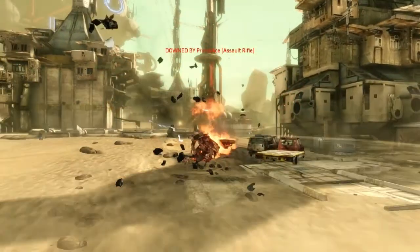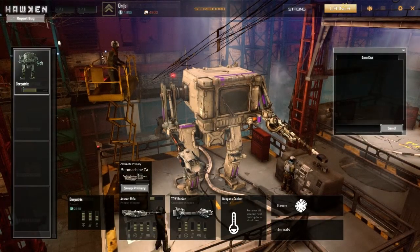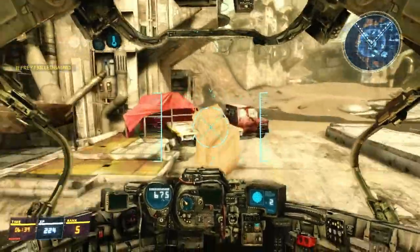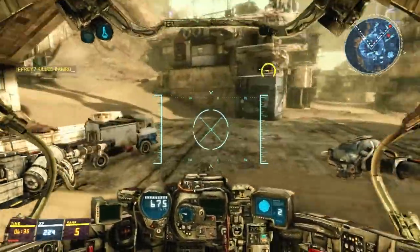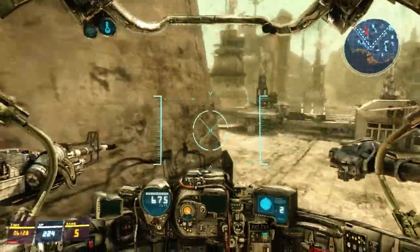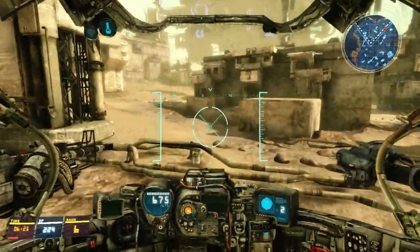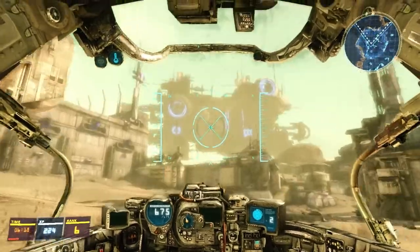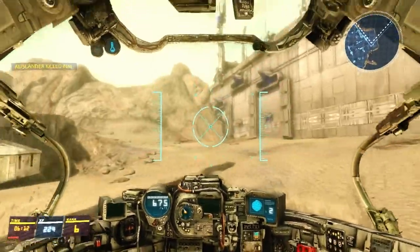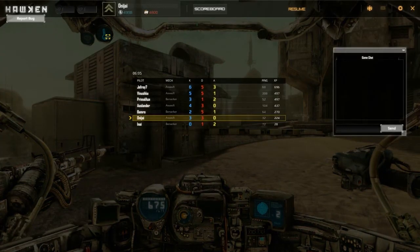Now Siege is an interesting one. Siege involves controlling a central point but also collecting energy from all around the level and depositing it in your central base. By doing that, you fuel your battleship, which allows it to lift off and fly towards the enemy base, plowing through any battleships they might have. If you control the central point, that helps defend or attack as well. You have three battleships in total, which means three chances to destroy your enemy. These games last a long time — about 10 to 15 minutes. Let's quickly switch over to a Siege game so I can show you what it's all about.